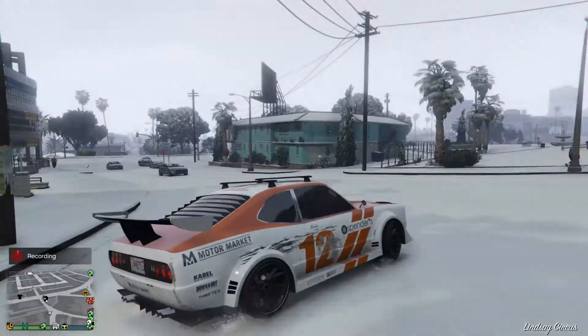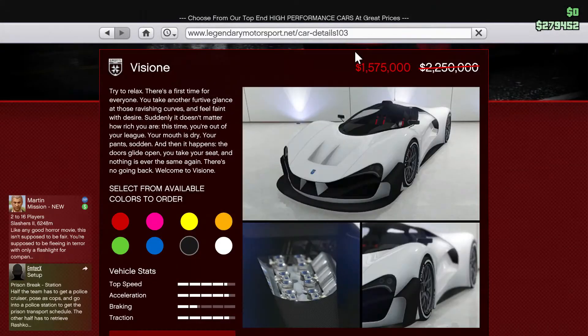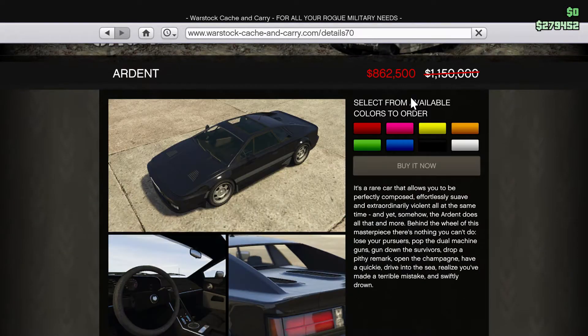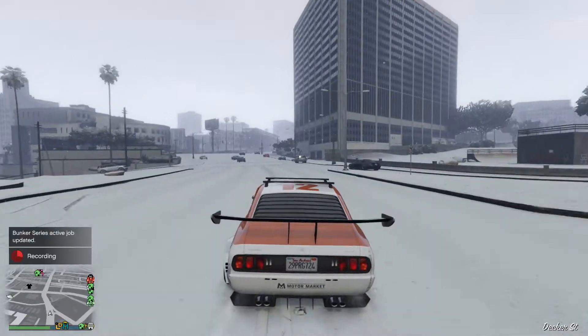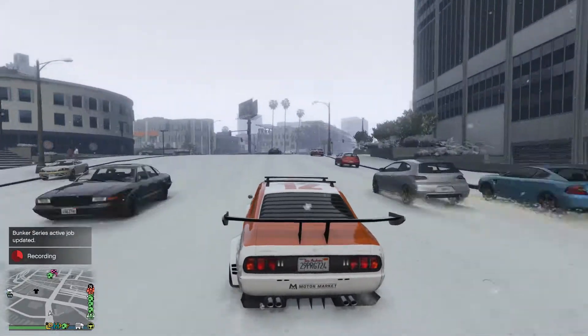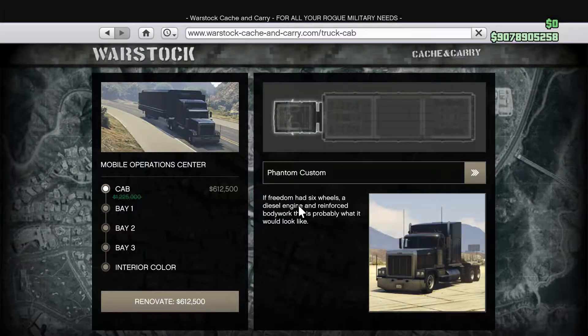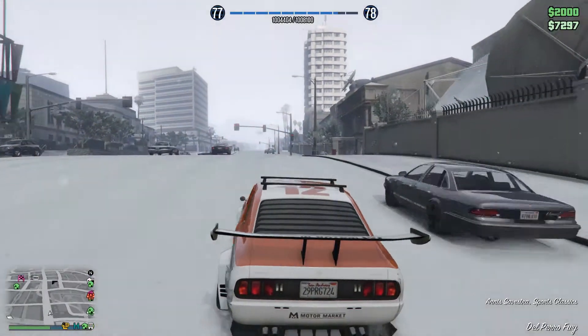There are some sales added into this update. There is 25% off the Cyclone and the Visiteen. There is 30% off the Hunter, the Nocturr, the Ardent, and the APC — that is a lot of things on sale for 30%, so take advantage of that if you were thinking about buying any of those vehicles.